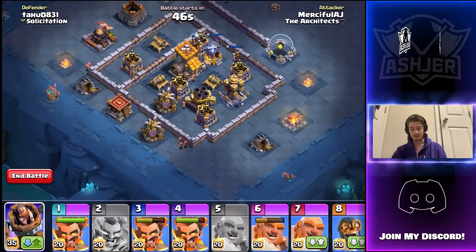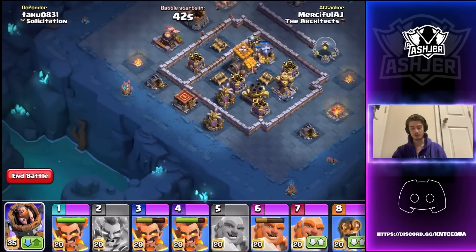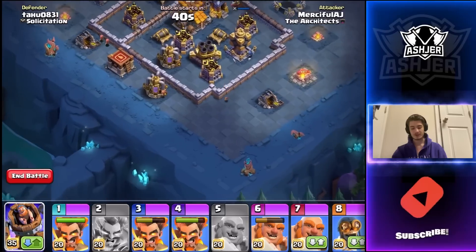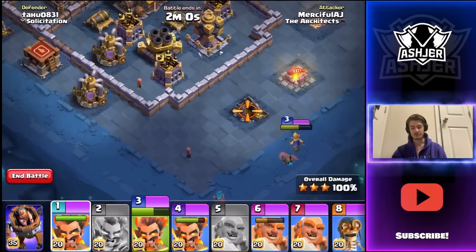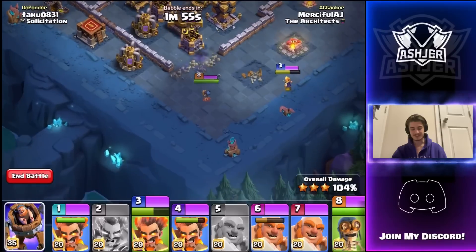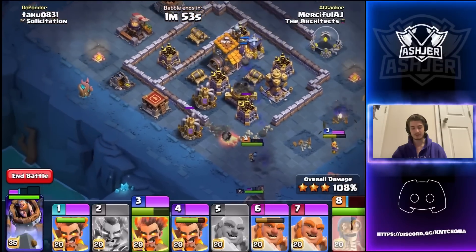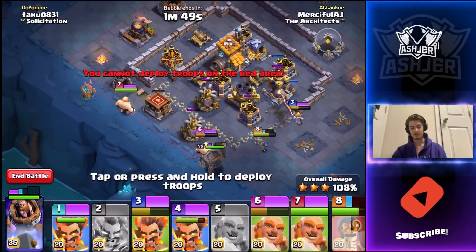I think I'm going to go with the same army I already have. We're going to bring a bomber to try to open up this whole section of walls — if I place it right, I think it will. I'll place an electrofire wizard first to make sure we're getting down the trash. I can move it — perfect. Look at this bomber bouncing and opening up all these walls. Now we're going to send in our giants and electrofire wizards.